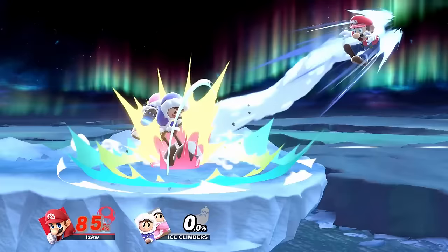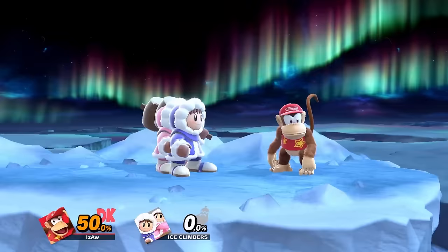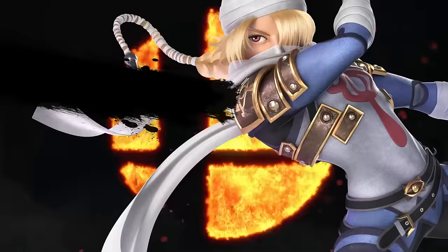Every character has a certain way of recovering back to stage. You have double jumps and the up special, which is the most standard. However, some characters might be able to recover with other special moves. You can even use your directional air dodge as a mix-up to recover back to stage or to the ledge. Characters with long-range grabs can also recover by pressing the grab button at the right distance, which can also be used offensively and are referred to as a Zair.